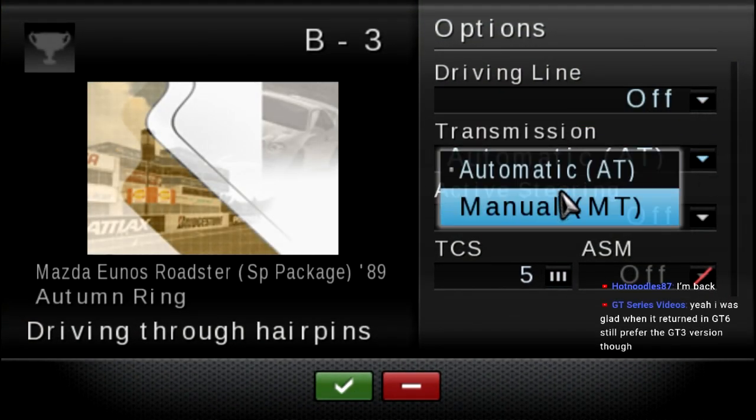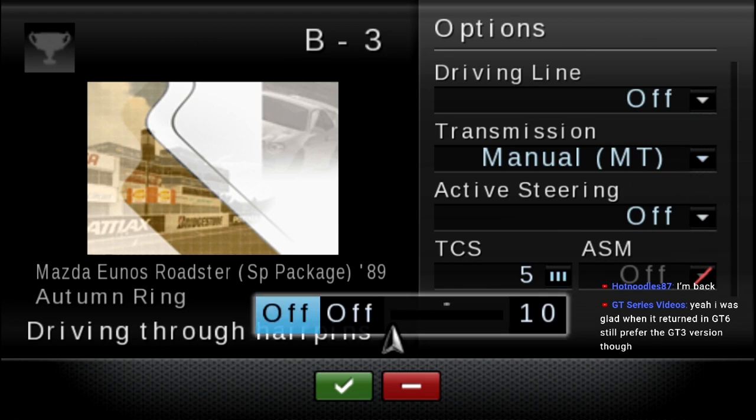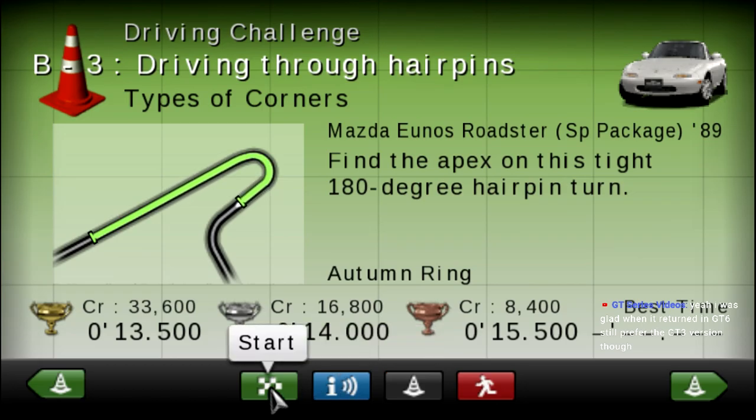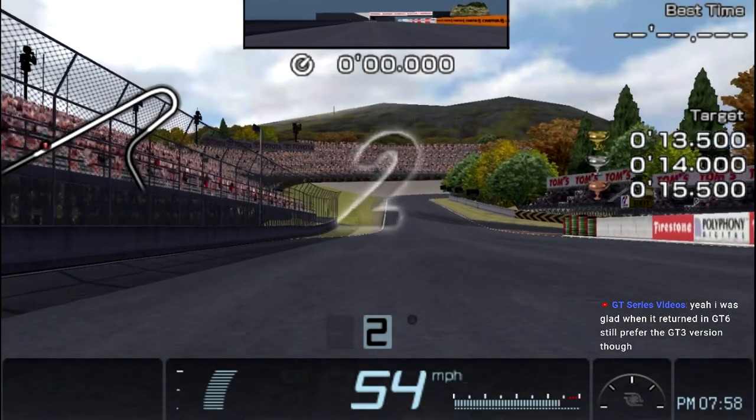Driving through hairpins — the first turn at Autumn Ring. High-speed ring is a close second. Midfield was the best track not in GT Sport. Oh yeah, I agree dude. We just need the original tracks back.